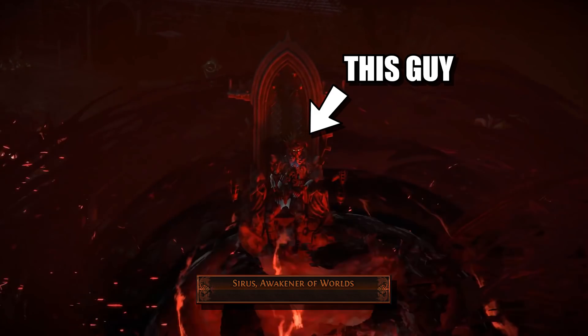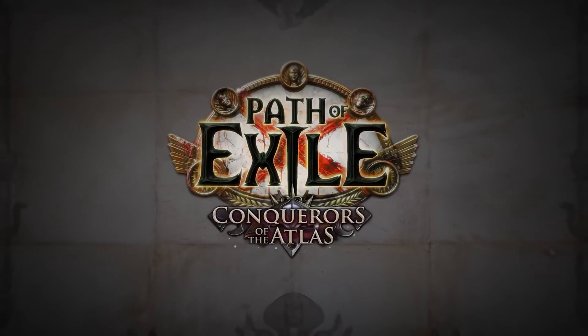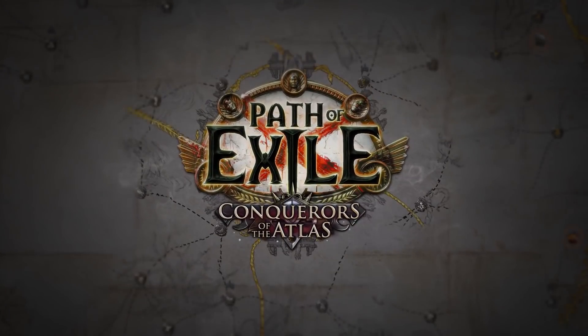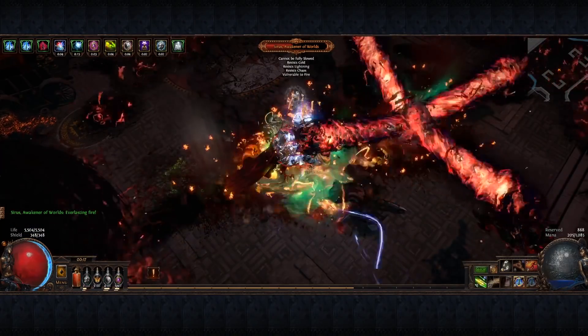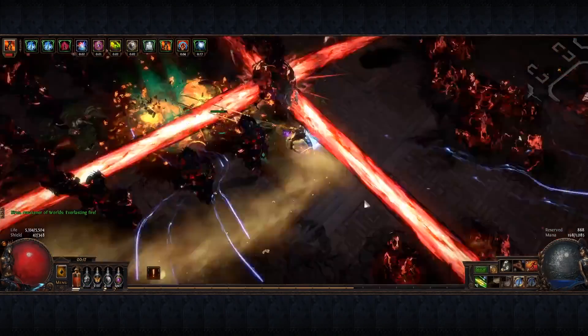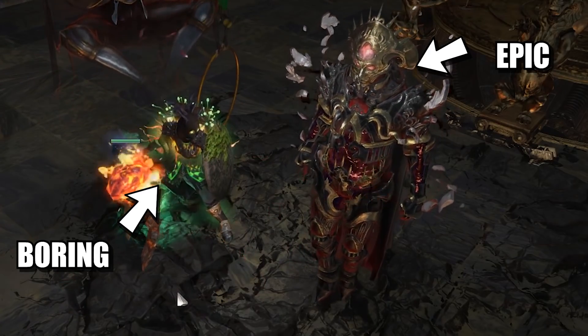Ceres, Awakener of Worlds. As the main endgame boss in the Conquerors of the Atlas expansion, defeating this chaotic tornado boy can prove quite the challenge without proper knowledge of the fight. In this boss mechanics video, we will explore everything needed to tackle and defeat this ascended exile.